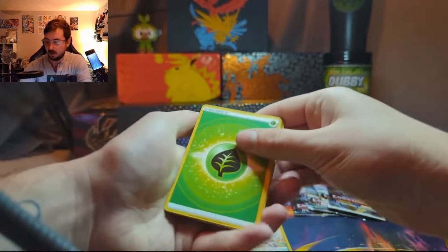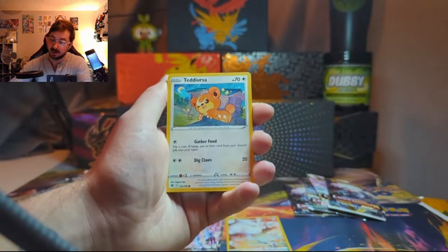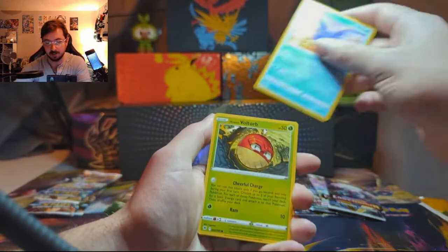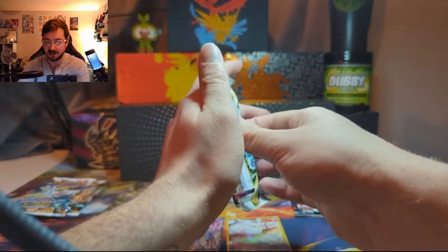We got Ursaring, Sweet Honey, Eevee, Heracross, Teddiursa — and as of the day I'm recording this, it is Teddiursa Community Day, so make sure you go out and get yourself some nice shiny Teddiursas! We're going to save Brilliant Stars and go into Lost Origin next.